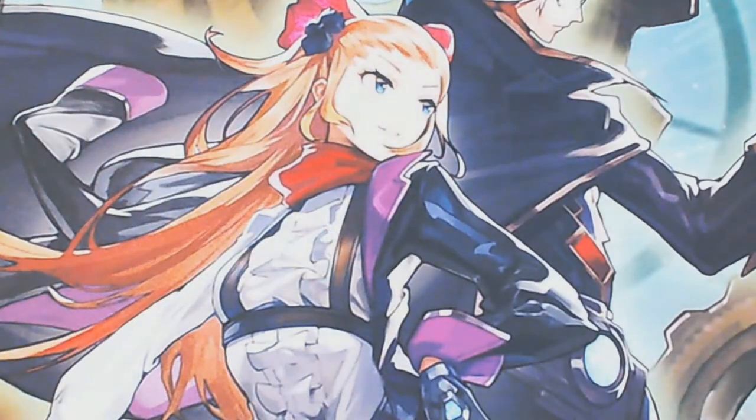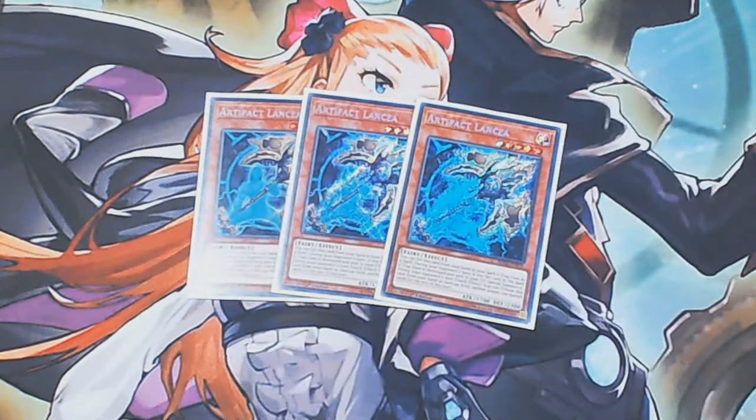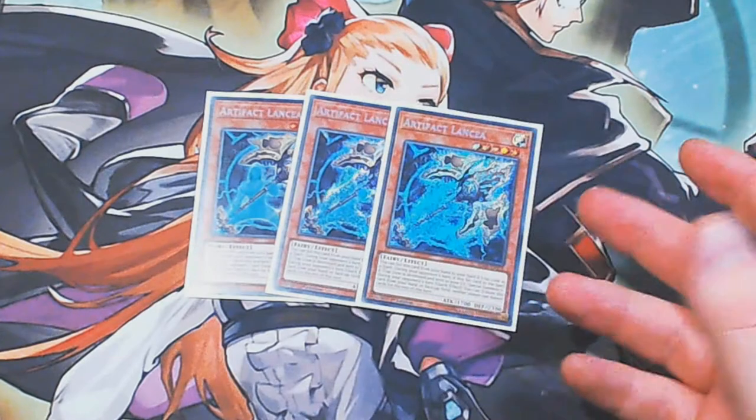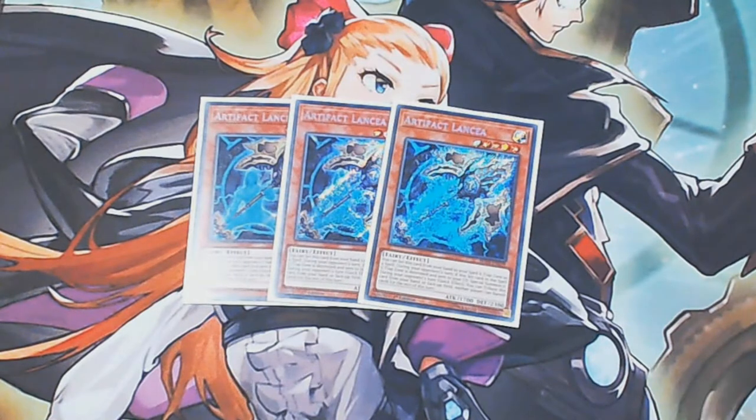That's it for the main and extra deck — let's take a quick look through the side deck. I wouldn't pay too much attention to this; side decks are tutored to what you're playing against in your locals. So we're playing triple copies of Lancia. Lancia is kind of broken at the moment — there are so many decks it deals with that I think it's a bit of a sleeper card. It hits the mirror match, it hits Dino, it hits Infernoble way more than people realise, it hits Dragon Link, it hits everything. Something you should definitely consider trying out.